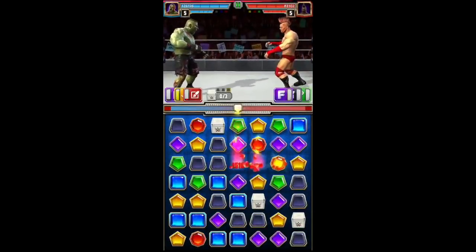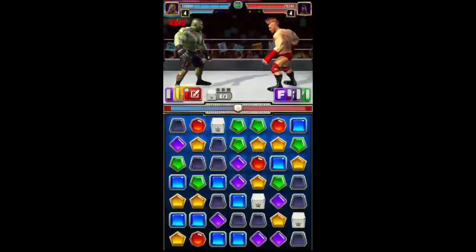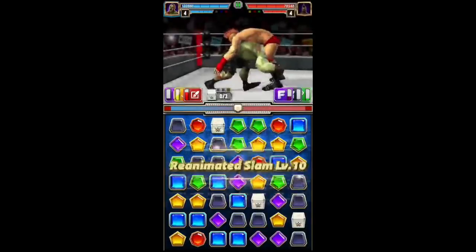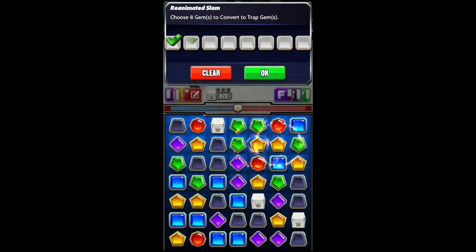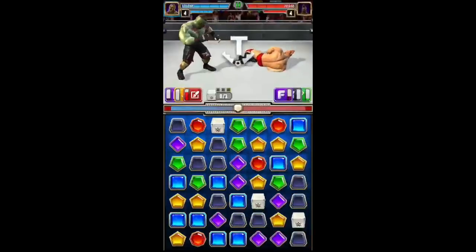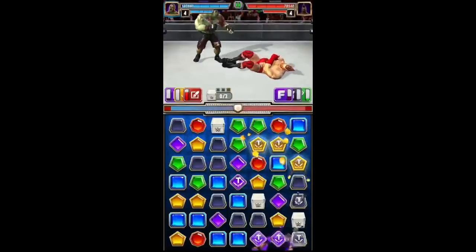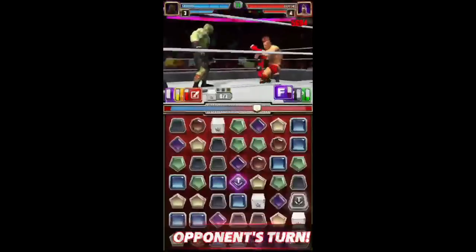We get in the red right there, so on turn two we have the trap gem move. This is the beauty of it — the beauty of the beast. Pick your poison just to make sure those trap gems line up for something, and there you go — there's the heal, self-healing.